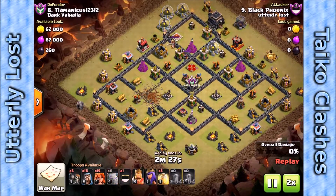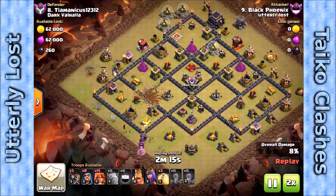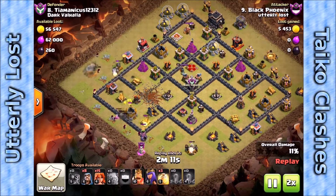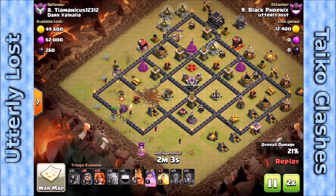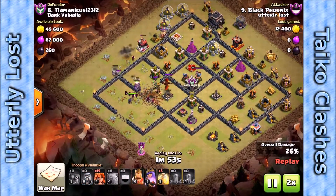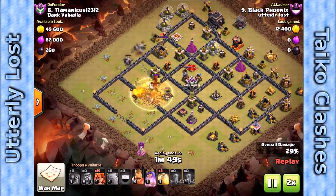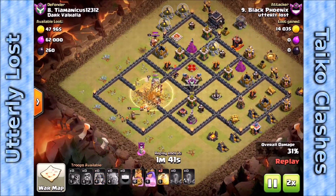This is Black Phoenix bringing a Weeva attack. Notice the walls he chose to open up — that gets him into the first expo and it's going to help his troops funnel right into the second expo. Two golems down set a nice wide funnel. Gets in with his wizards and his queen who are going to take out the clan castle troops. He drops a nice heal spell right there to make sure he doesn't lose all his troops to that dragon before it goes down.